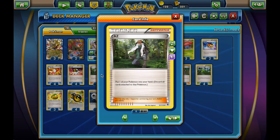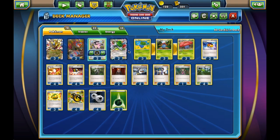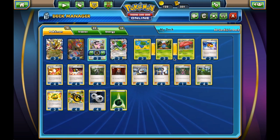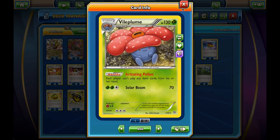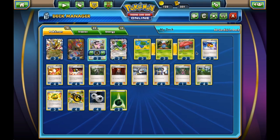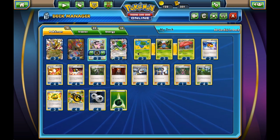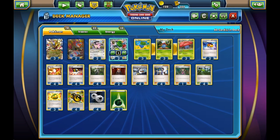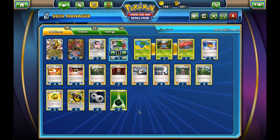The supporter line features AZ. AZ is really important here. First, it helps us retreat from any of our Pokemon stuck in the active position, especially Vileplume. It allows us to get Vileplume into our hand so we can play items, and then if we have the Stadium, we can put Vileplume right back down on the same turn. It also allows us to draw cards with Shaymin-EX — we use AZ, put Shaymin down again, and draw a lot of cards.